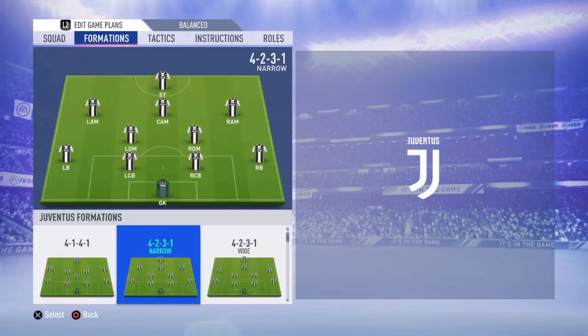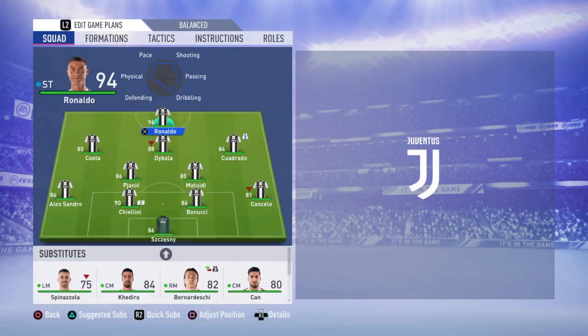The main formation for Juventus that I like to use most, and which fits this team best, is 4-2-3-1 narrow. Starting with the defense: Chesney in goal, Chiellini and Bonucci as center backs, Cancelo at right back and Alessandro at left back. These are the meta players — you just cannot change them, there are no better players in this team.